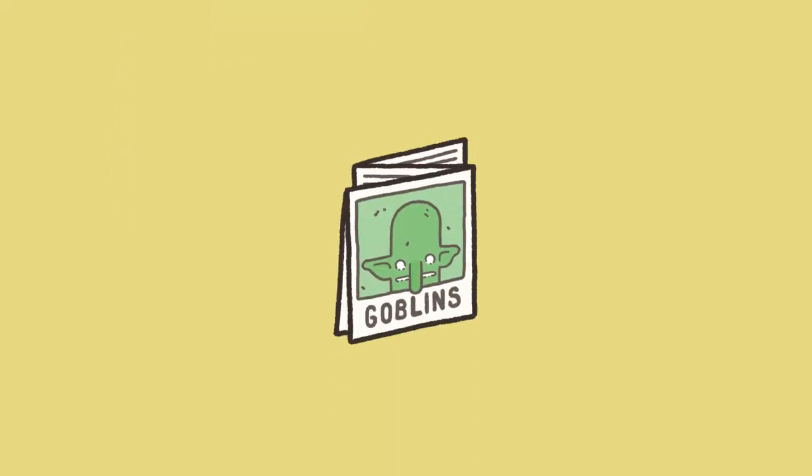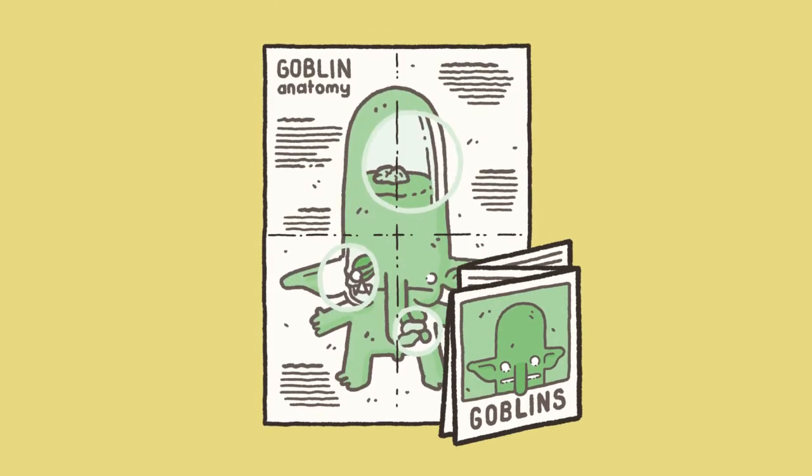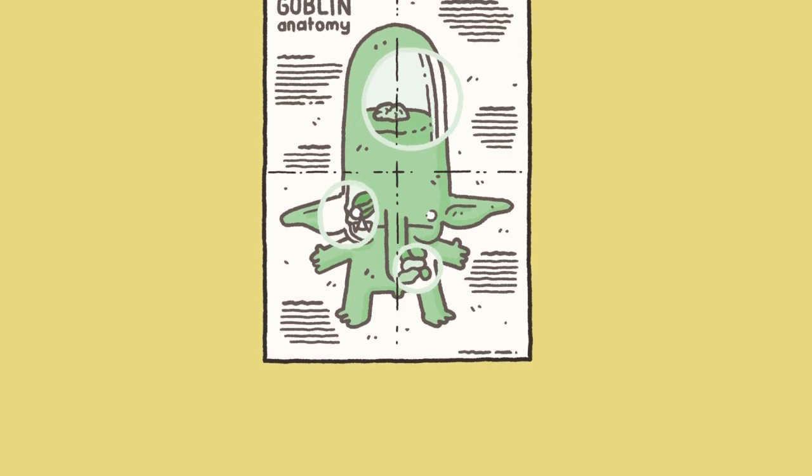As well as the adventure box, a goblin lore brochure will be included in all pledge levels. It's a handy fold-out guide which will provide some fun lore on the goblins you'll be playing, as well as some specially made rules and guidance for creating and playing goblin characters all the way up to level 5.